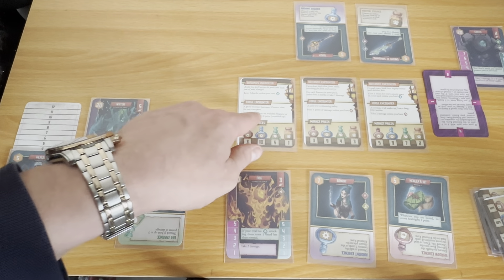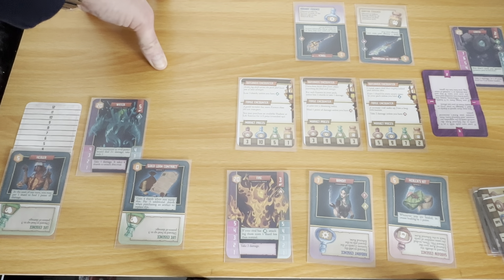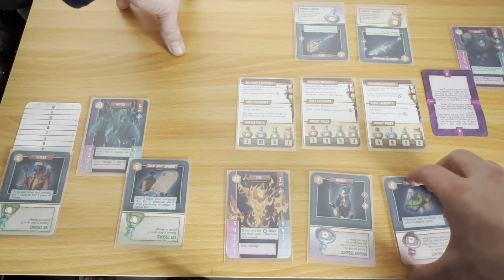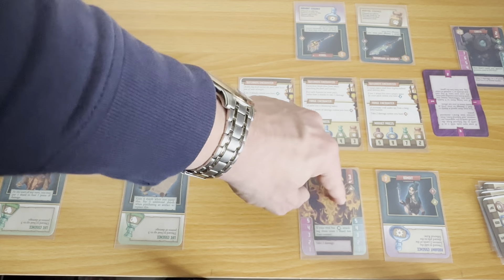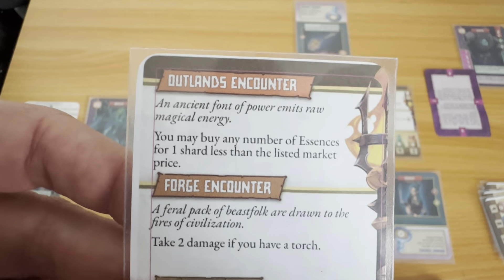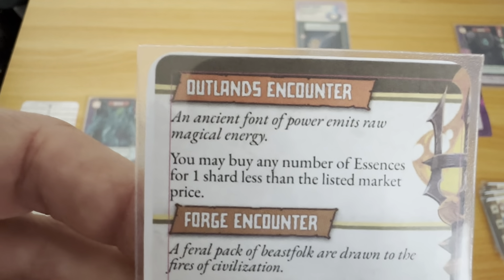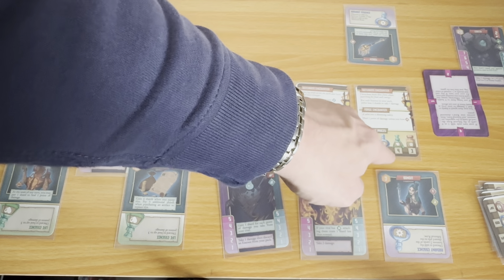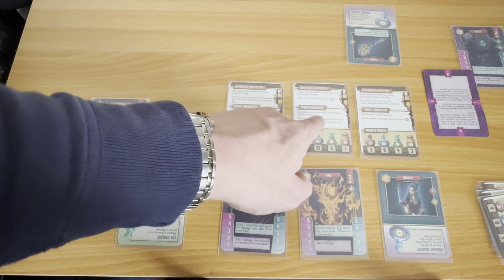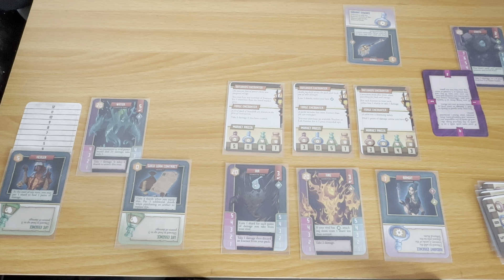'Guild member has more essences — you may purchase an available shadow or life essence for half price rounded up.' The next forging counter won't make any difference. Let me see what the next outlands encounter brings. I'm not sure I'm going to make much money. 'Ancient font of power — you may buy any number of essences for one shard less than listed market price.' But there's only radiant essence left and I only have four shards — so no. Guild member again, nope. I don't want to buy any of these. I need four shards.